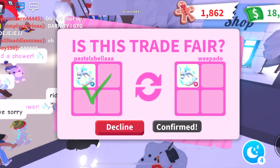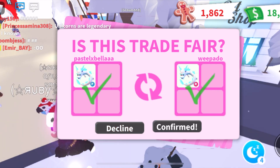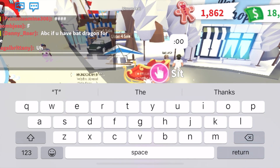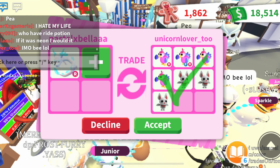They accepted the trade! So I basically made profit — I got the strollers and the Ice Crown for free. That is really cool!